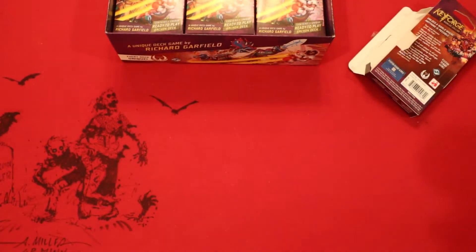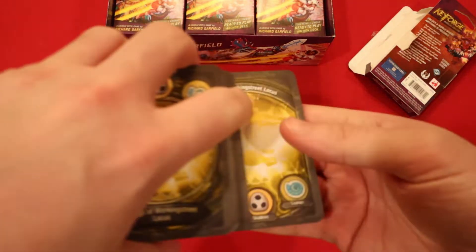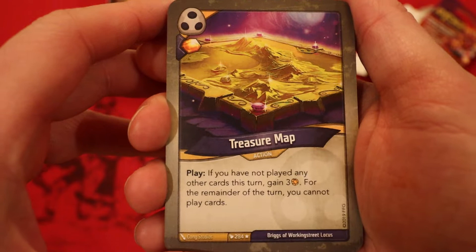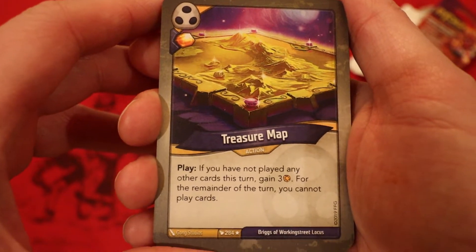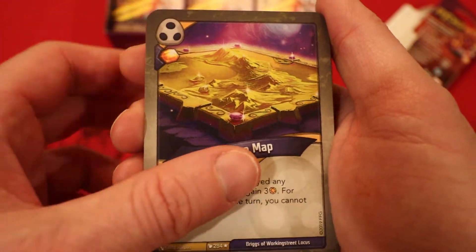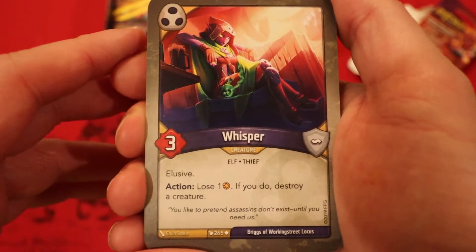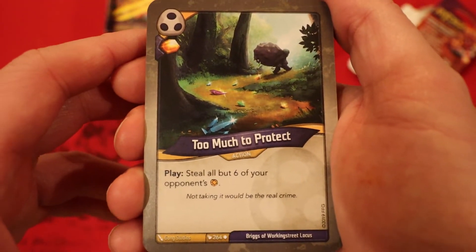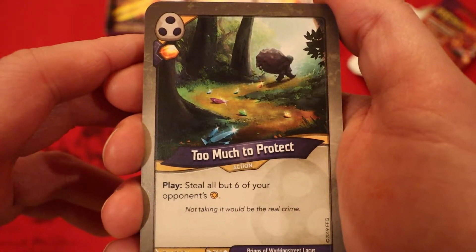No Brobnar — wow, it's incredible! Starting off with Shadows. This is an excellent card: Treasure Map. Amber — never you play it, if you have not played any other cards this turn, gain three amber. Further made of the turn you cannot play cards. Fantastic first turn play. Whisper: three power, elusive. Action: lose an amber — if you do, destroy a creature.